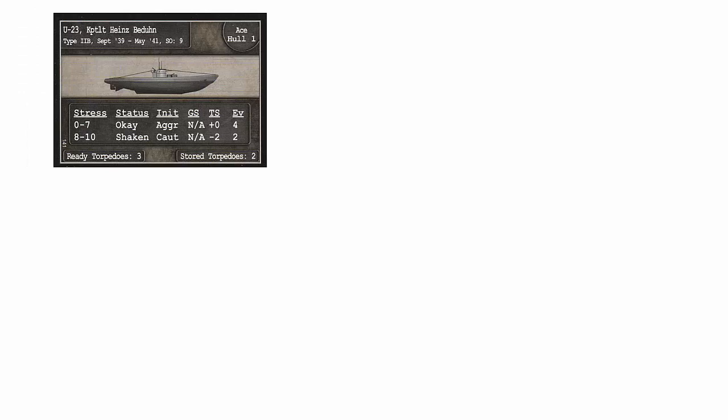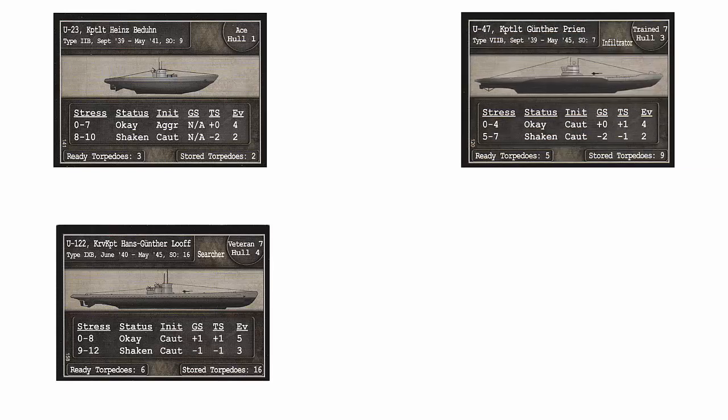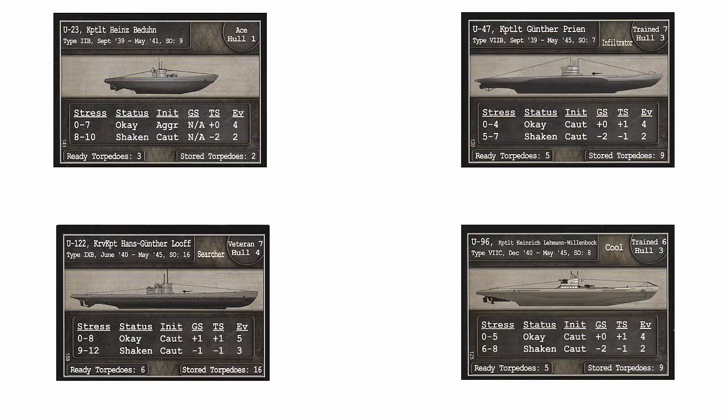We will spend option points to purchase the following U-Boats: 9 points on ace level U-23, 16 points on veteran U-122, 7 points on trained U-47, and 8 points on trained U-96. We spent a total of 40 option points out of 41, so we can save 1 point for special operations during the game.